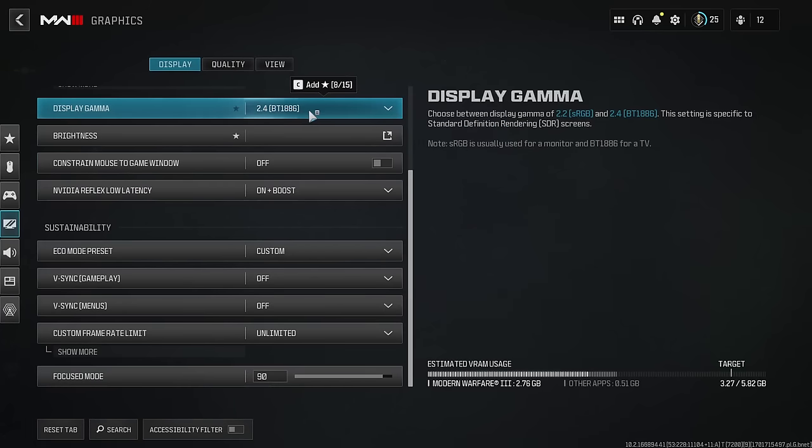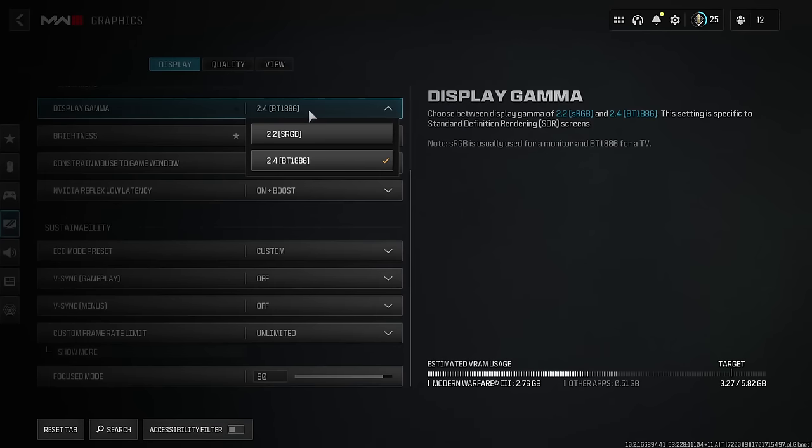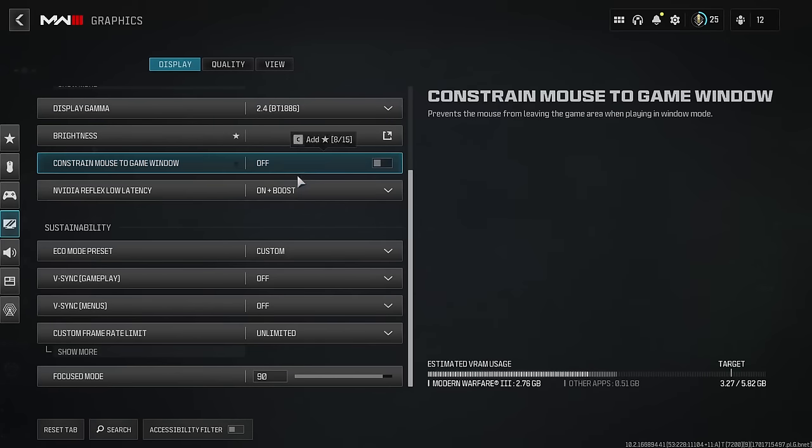Display Gamma: the 2.4 option is for people playing on a TV — it handles sRGB differently than a monitor. If you're running a monitor, laptop display, or any non-TV screen, go with 2.2. I personally have mine at 2.4 because I play on a TV.